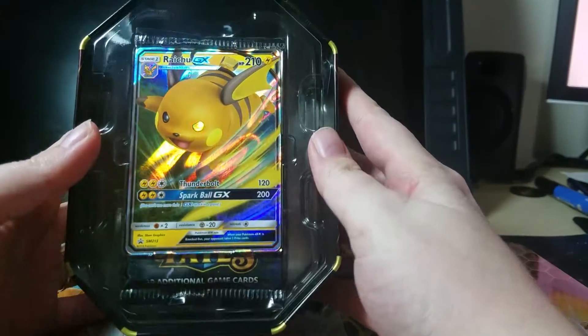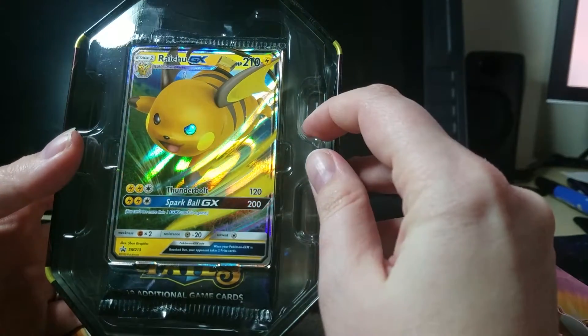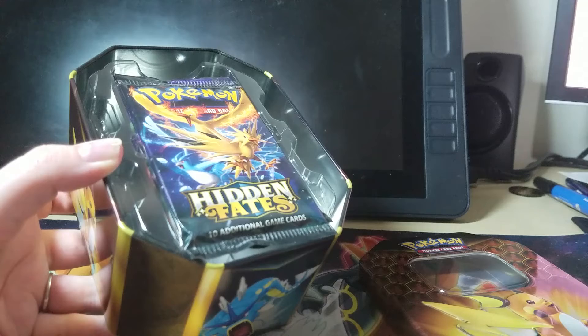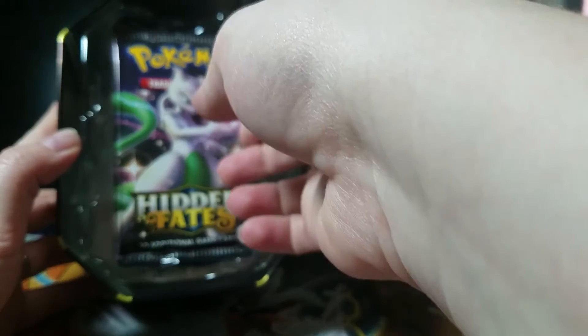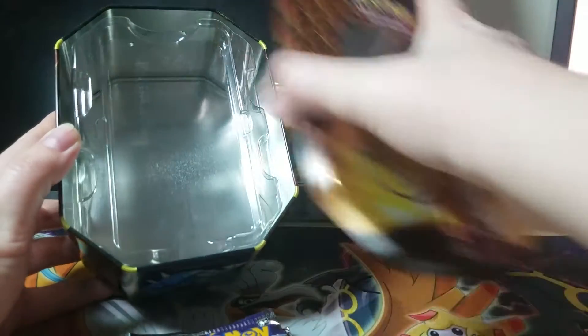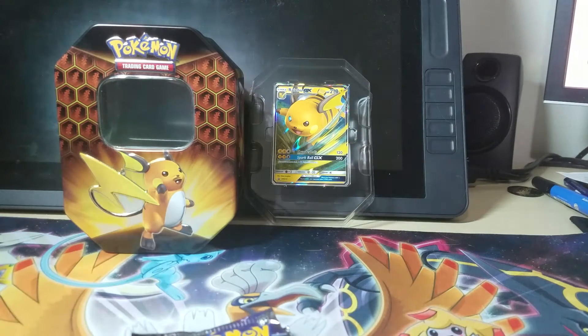Let's go ahead and pop that open. There is the Raichu GX card — he's looking pretty great. I really love how dynamic his pose looks here. The code card is on the back here, so I'm just going to set him up back there. And here we go: one, two, three, and four packs of Hidden Fates. Let's put the tin back there. Looks great.